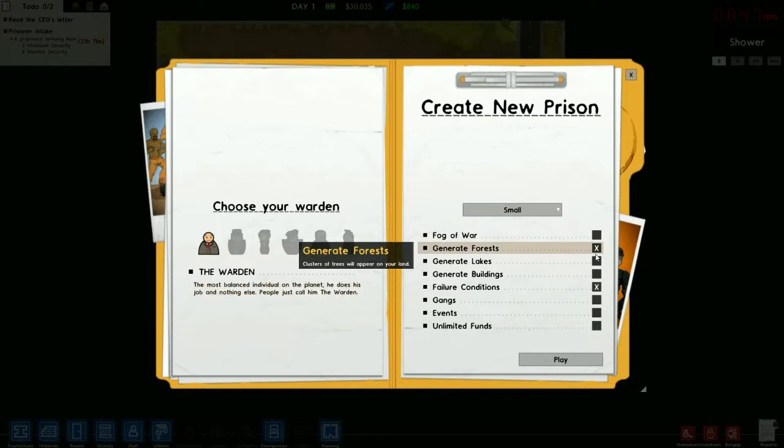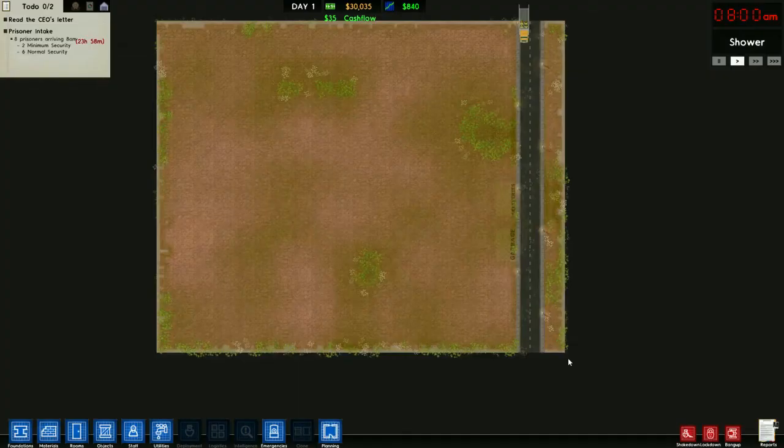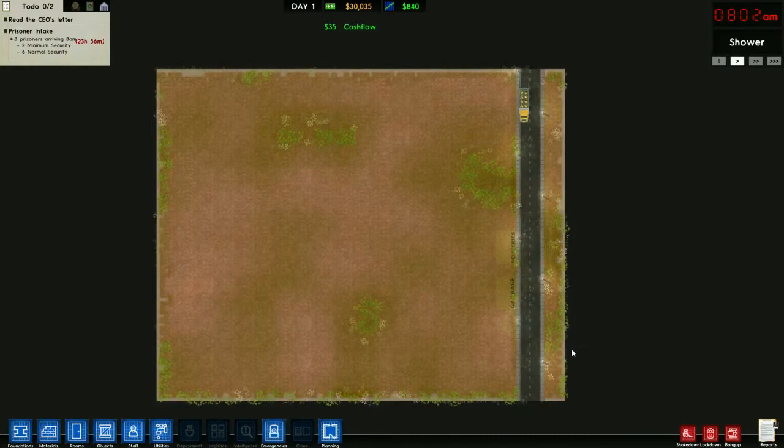I'll take Fog of War off - do not like fog. We'll leave the failure conditions in, put gangs, events, and we will skip unlimited funds.